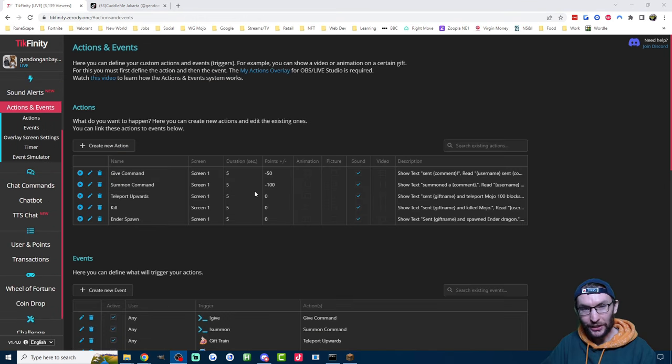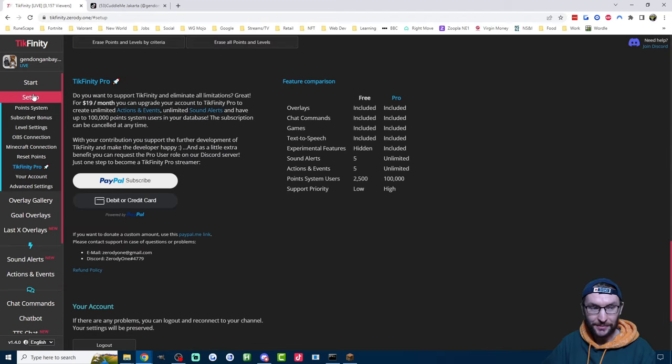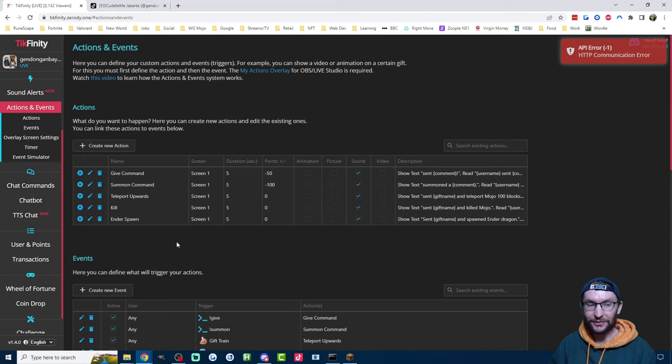Let's quickly talk about Tickfinity Pro. If you try to create a sixth action, it says you've reached the limit of five custom actions. So if you want to set up a lot of different gifts to trigger various commands, you're going to need Tickfinity Pro. Use my affiliate link in the description to sign up — it will reduce the cost by 20%, from $19 to $15. Once you've purchased Tickfinity Pro, on the Actions and Events page you'll be able to create as many actions as you want.